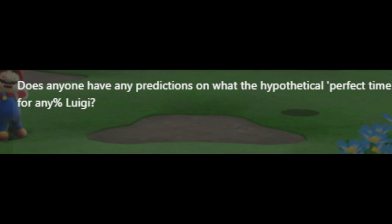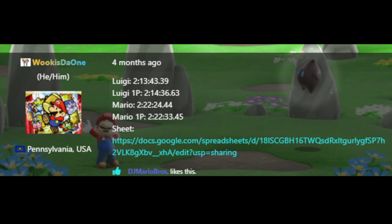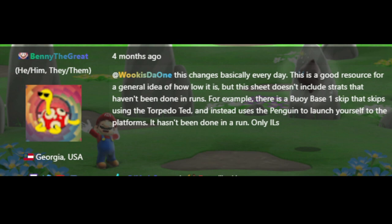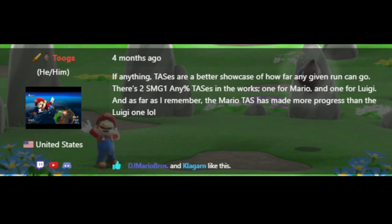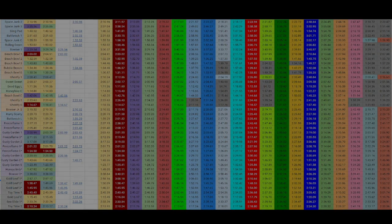I asked the Super Mario Galaxy speedrun community for their thoughts on the hypothetical best time for Luigi Any%. They said: for Luigi overall, the lowest it can possibly go is 2 hours, 13 minutes, and 43 seconds, but for Luigi one-player only, it's 2 hours, 14 minutes, and 36 seconds. This changes basically every day. There's also a Buoy Base 1 skip that skips using the Torpedo Ted and instead uses the Penguin to launch to the platforms, but it hasn't been done in a run. TASes are a better showcase of how far any given run can go — there are two Super Mario Galaxy 1 Any% TASes in the works, one for Mario and one for Luigi, and these will provide a lot of information regarding how low the world records can go.